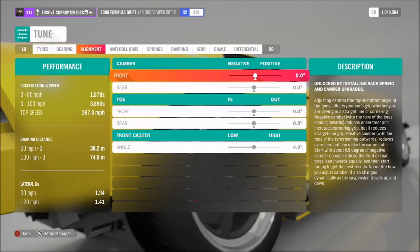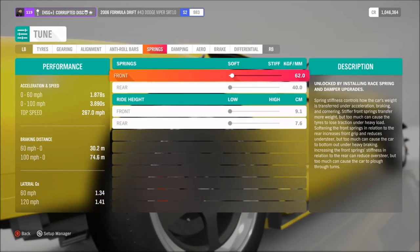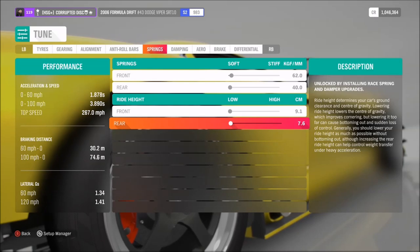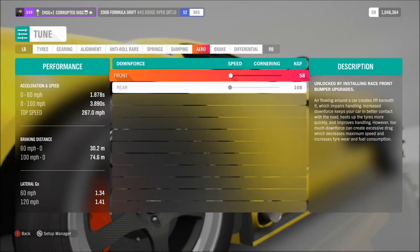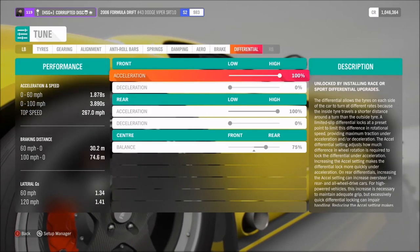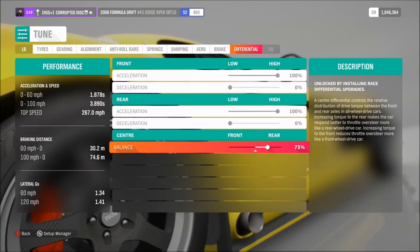For the alignment with all-wheel drive, you don't need any camber, you don't need any toe. I've got 4 degrees of caster, anti-roll on 15 and 9, springs on 62 and 40, and the lowest ride height on the front and the back — it is higher on the front, so you could raise the back a little bit if you want to. For the dampers: 5, 4, and 2. For aero, you want the downforce as low as possible for the best top speed. For the diff, I've opted for 100% on acceleration and a 75% centre split, and it does have pretty sharp handling for a car with that kind of power.